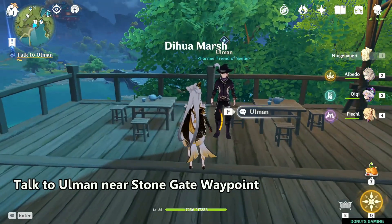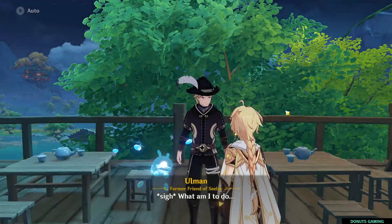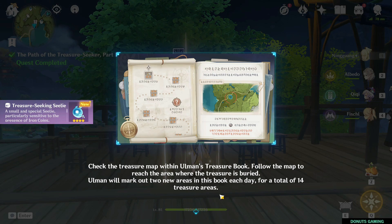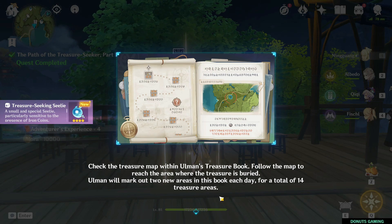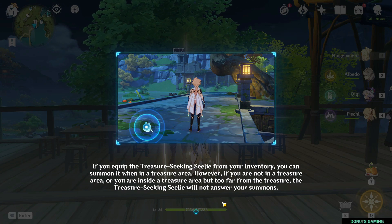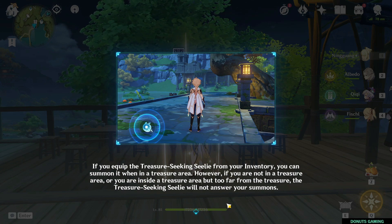First, go to Oman near the Stone Gate waypoint and talk to him. He'll tell you a story and explain the rules. You want to have this map to reference your location, and the seelie you need to equip from your inventory.